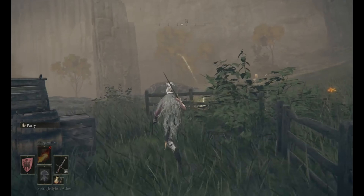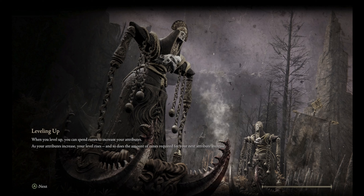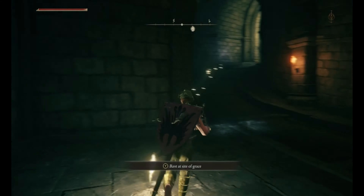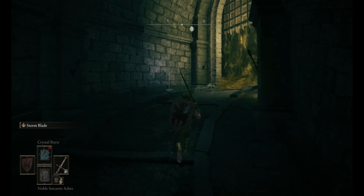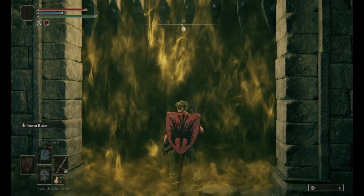First up, you're going to want to chat to this young lady who hangs out in Stormhill Shack before you face Margit. If you exhaust all of her dialogue, she will gift you with the Ashes of the Spirit Jellyfish, who is a fantastic ally for this tough boss battle.